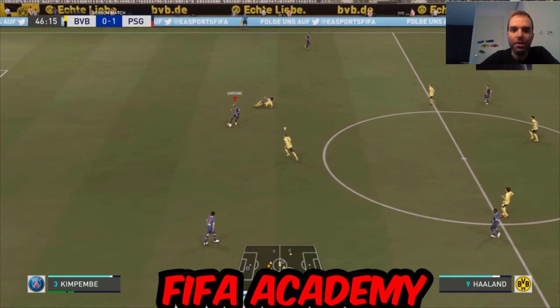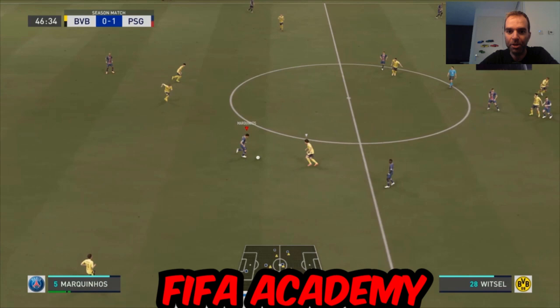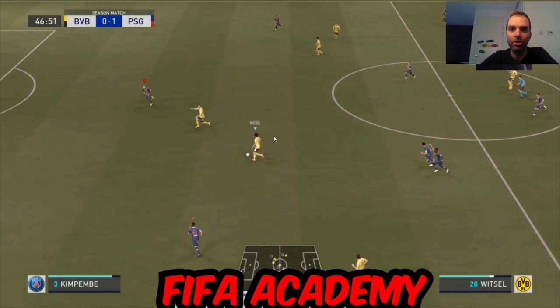Starting the second half: I'm playing the ball with Marquinhos, trying to reach Guyer — what seemed like an easy pass — but Witzel intercepts. A really big mistake from me. Now he has Witzel, Haaland, two players going forward on the left, and another wide — I'm really outnumbered. The only thing I can do is select my center back and make the best of it.